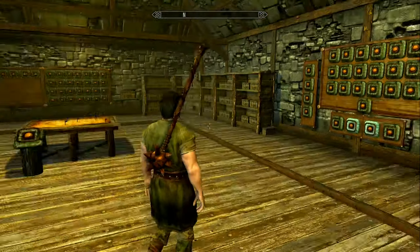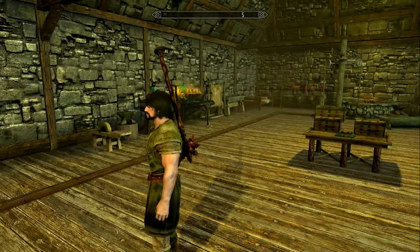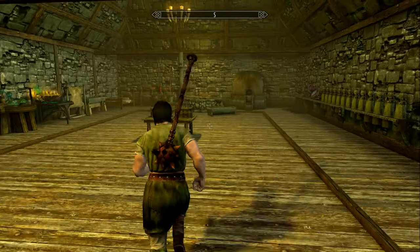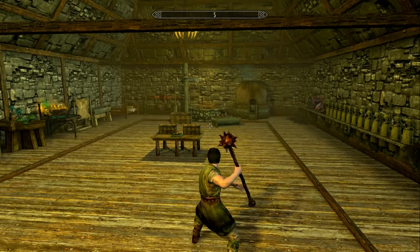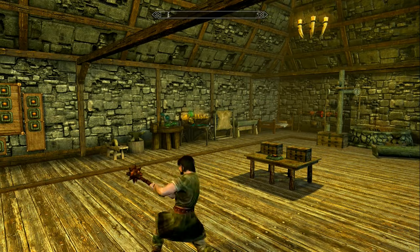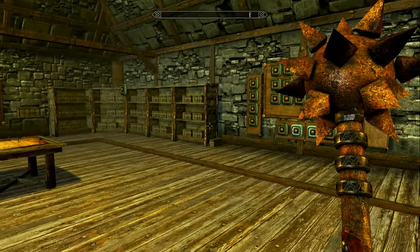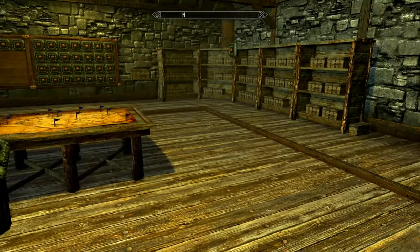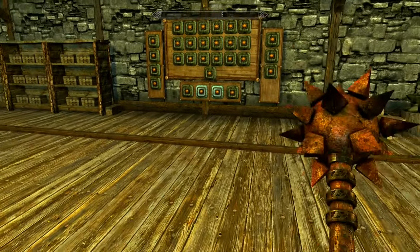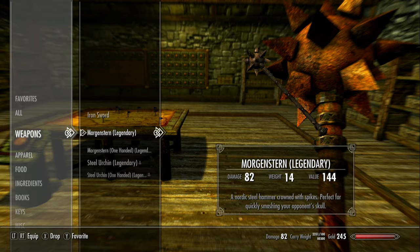Look at that - it just sticks to his back. Matter of fact, the spike is stuck in his back - that's what's holding it on! But for all that silliness, look at that - that looks pretty cool. It looks pretty vicious. It looks rusty, doesn't it? Or is that supposed to be blood-covered? I'll just go with rusty.